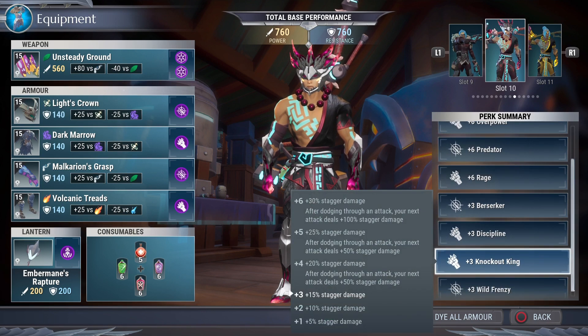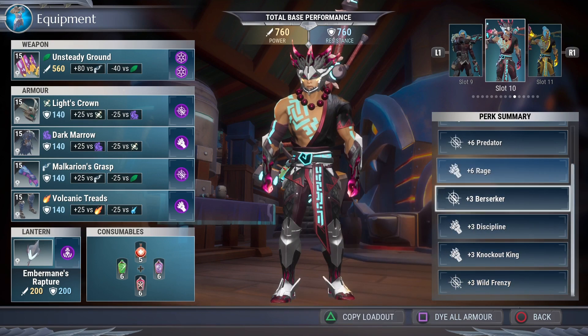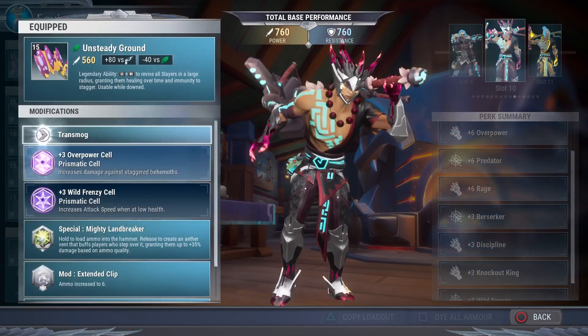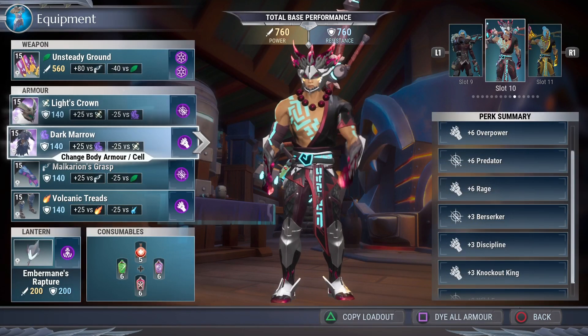Knockout King comes from the weapon and that's a 15% stagger damage. Wild Frenzy gives a 12.5% increased attack speed. As you can see, this build has great mods, great buffs, great damage buffs, great attack speed buffs, and it's really nice. Don't forget about Mighty Landbreaker if you're using it, or one of the other vent specials, because you need to pop that down periodically so you can grant that buff to yourself and your party.